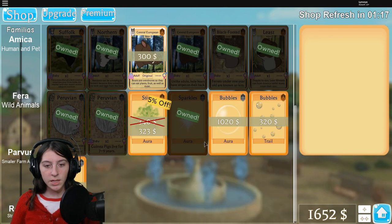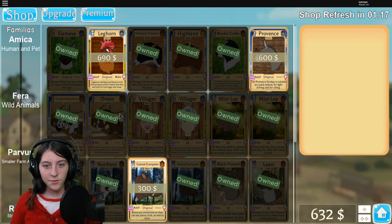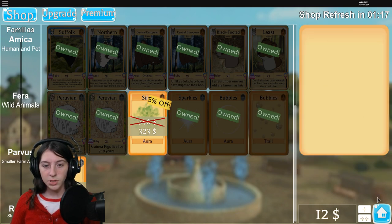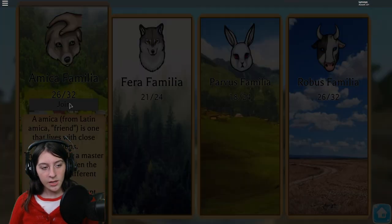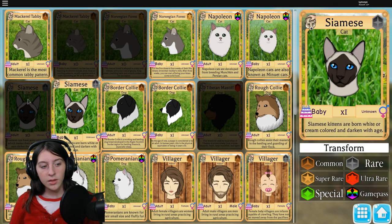What I was going to do was get the bubble aura, and then we have enough to get the boar or the donkey — let's get the boar. And then we have enough for this. Let's go! Let's get the bubble stuff. Boom. Money well spent.